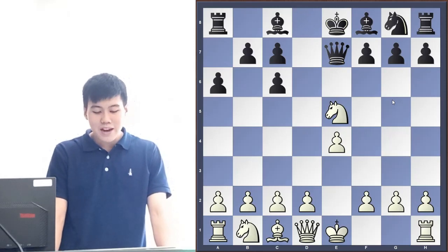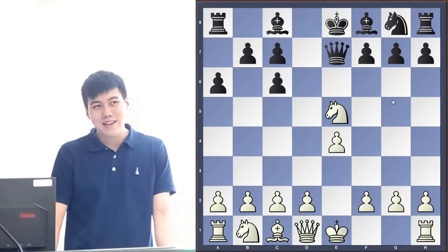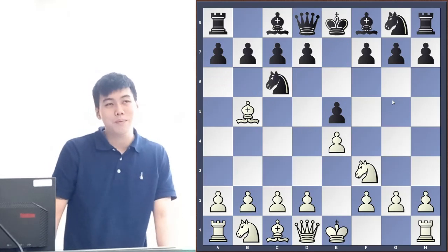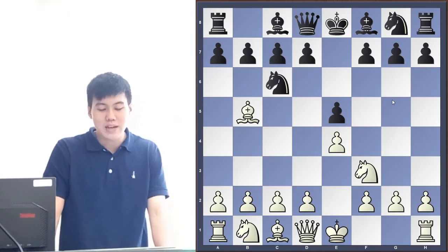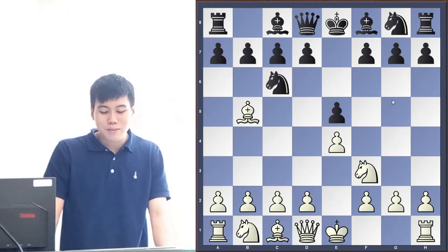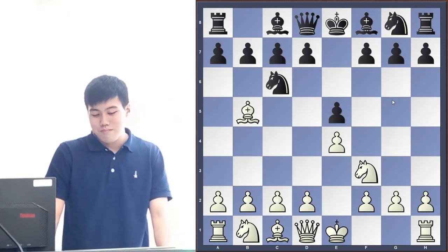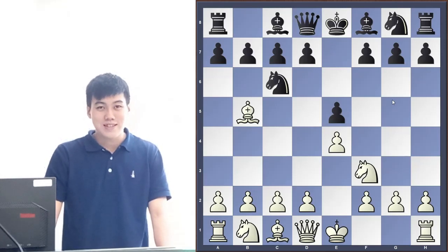The main idea of the Ruy Lopez is actually to double up your opponent's pawns and castle. You're going to have a much better time than your opponent. Generally this is one of the most theoretical openings — people have created lines all the way to 30 moves, so that's 60 combined moves for both sides.